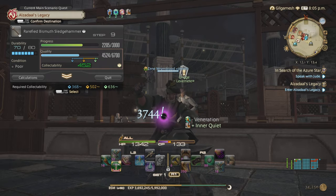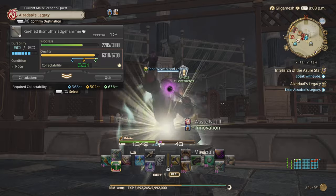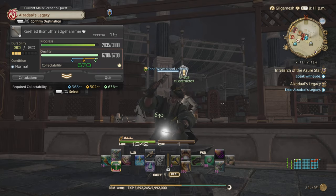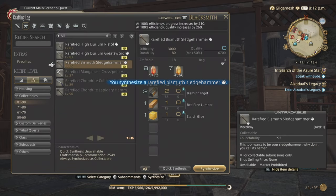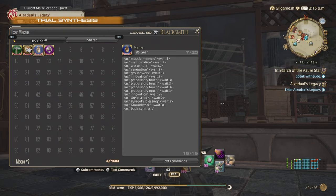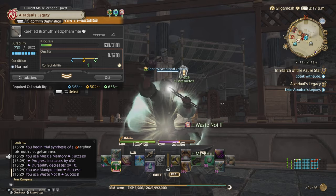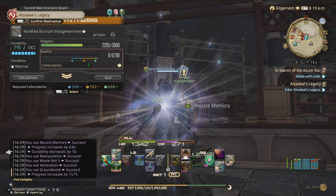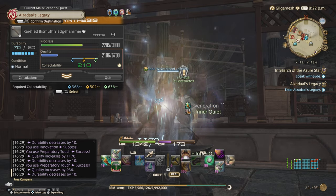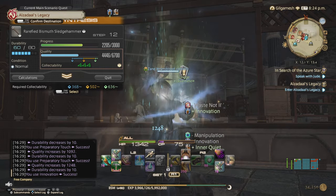And as you can see, the experience from doing a level 85 item is 273,000. Got another Good unfortunately, but basically this is the macro for it. Trust me when I say this — you don't need any Goods or Excellents. I have made absolutely sure of that.